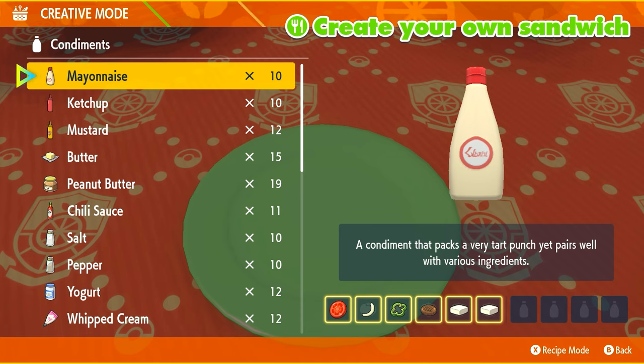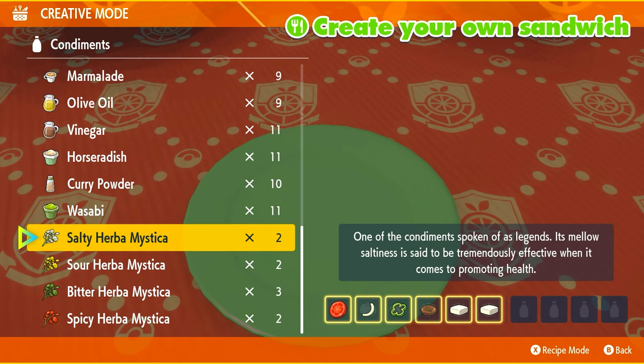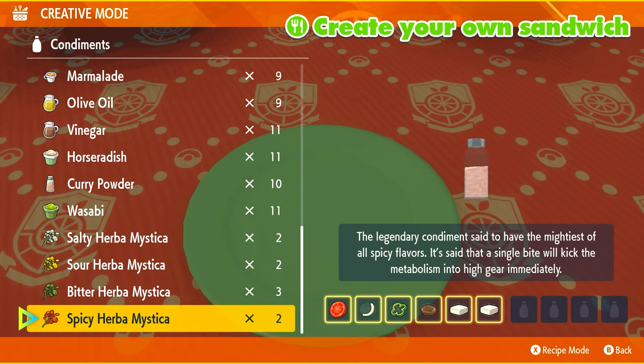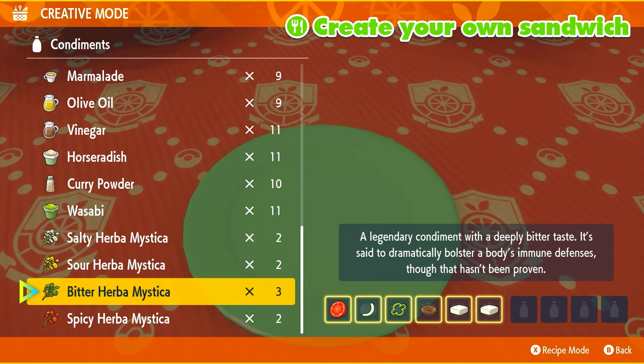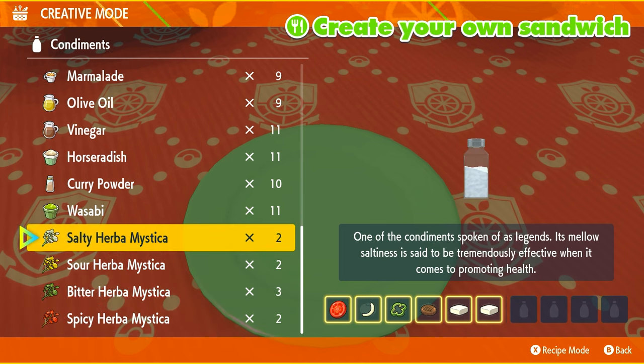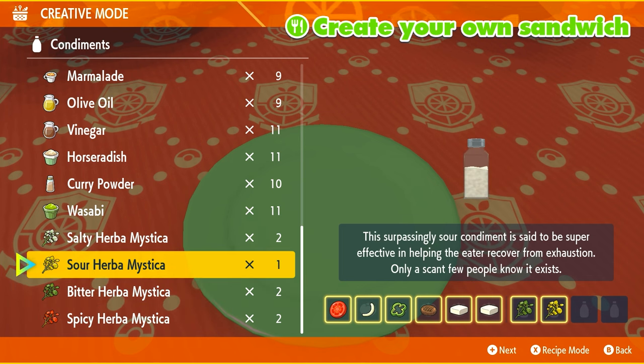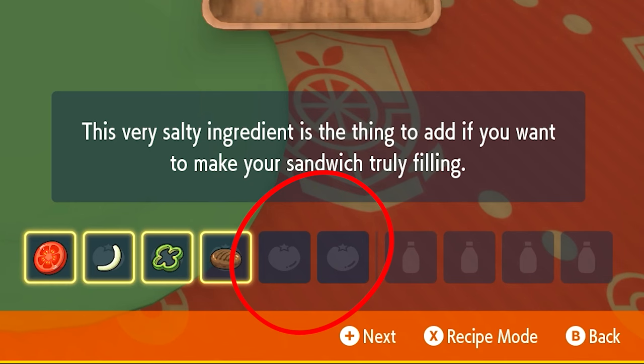After you have those two extra ingredients, for the condiments — the sauces — you're going to go all the way up and you can see at the bottom you are going to require two Herba Mystica. Luckily with this recipe, it doesn't matter which ones you use. There are other recipes online that require specific combinations like spicy with sour, or two spicies, or two bitters for different typings, and it can be hard to get multiples of the same Herba Mystica since they only drop from five-star raids and higher. With these recipes, you are able to use any two of them, but you must use two. Once you've used two, you can press next — and that's all you need to know.